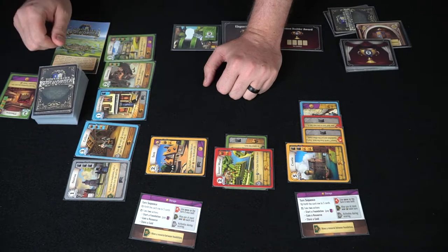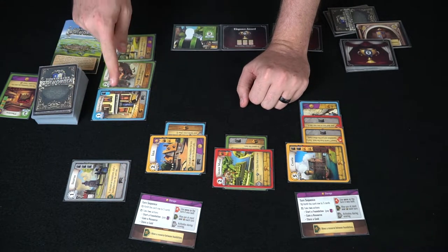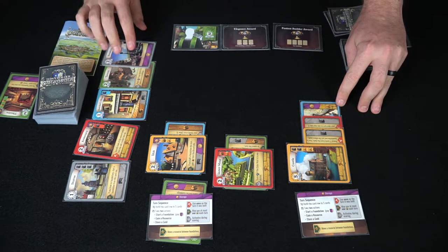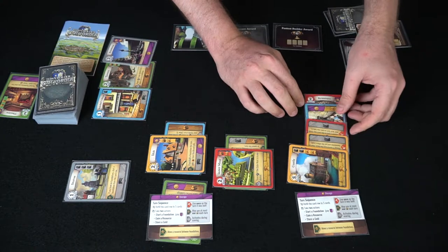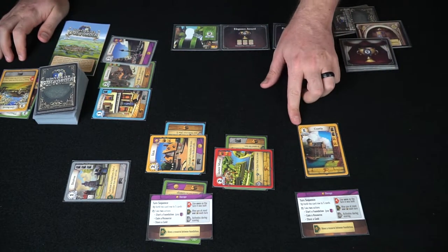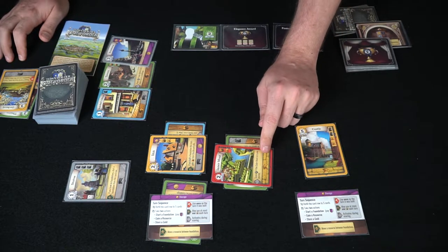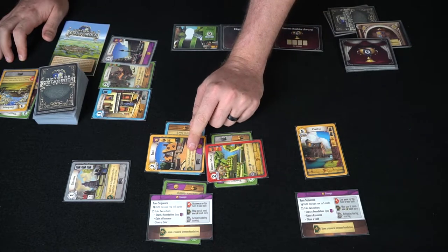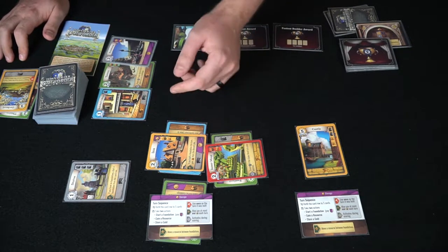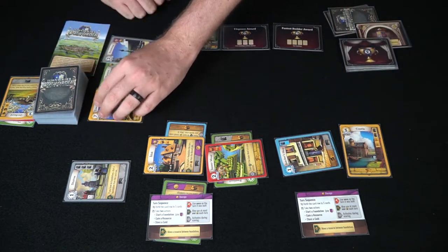And then the next player gets to refill again and you just continue like that. He's going to need a wood and a hay — there's no hay available, so maybe he'll just take a gold for next time. Refilling once again, a hay appears. When you have the resources required to build something, you remove the resources and flip the card over, which signifies that it is now built. That will count towards your ending score in the top left-hand corner, and sometimes there are abilities. This one is an end-of-game ability: score two points if the outer moat is in your district. This star ability says if you build a foundation this turn, gain a hay from the discard pile — that can be very useful.